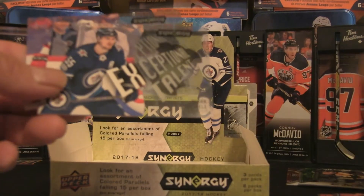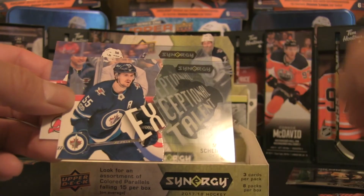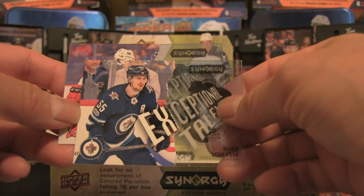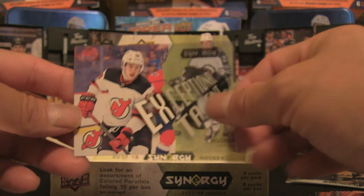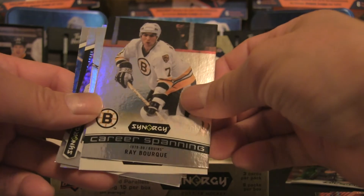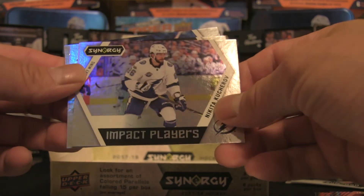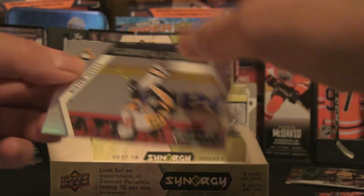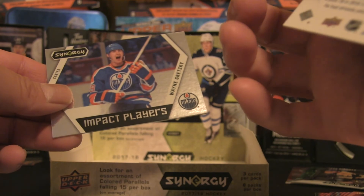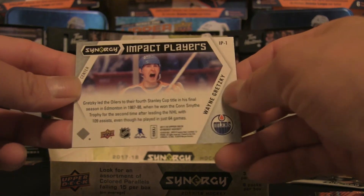In terms of inserts and foils: the Exceptional Talent cards were Mark Scheifele and Nico Hischier. The Noteworthy Newcomers were Colin White and Kyler Yamamoto. The career-spanning legends card was Ray Bourque. And the Impact Players inserts were Nikita Kucherov, Evgeny Malkin, and Wayne Gretzky — also a massive hit in terms of subsets. That wraps up the key pulls.